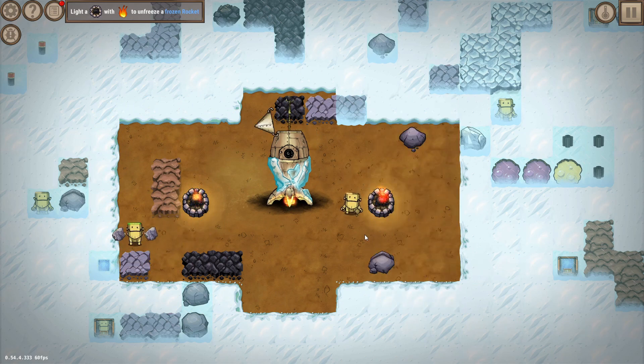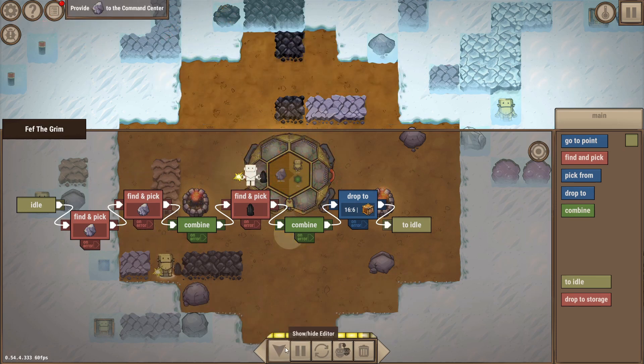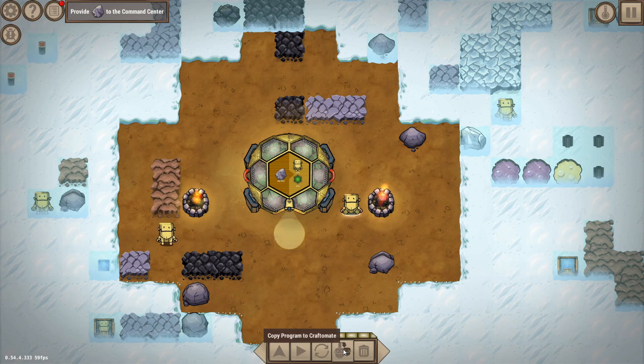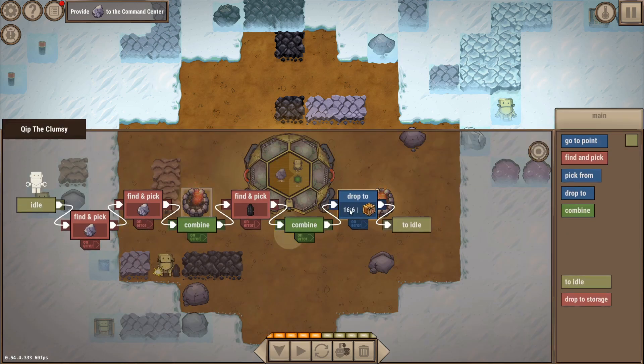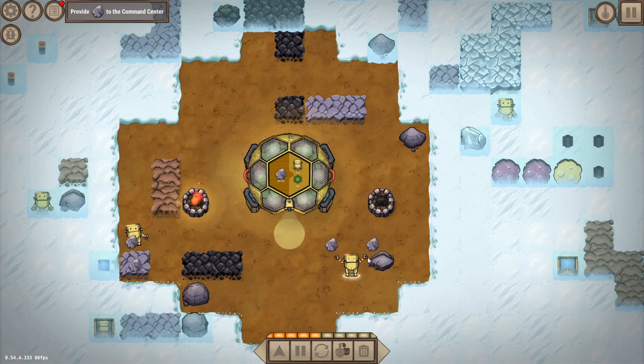We have a new campfire, so let's place that and program the robot to deliver here as well. The awesome thing is we can actually copy a robot's program to another robot. So now if we want this second campfire to get fuel delivered, we just change the drop location to this one, start up the program, and there you go — the second robot also starts combining rocks, getting coal, and delivering fuel.